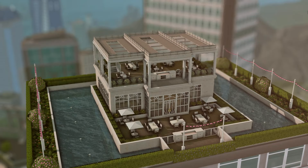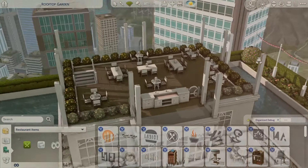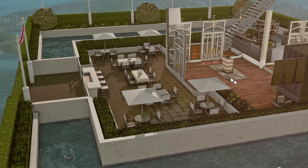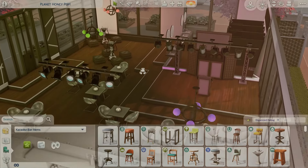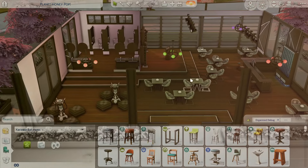I wanted to show you this absolutely beautiful rooftop restaurant in San Myshuno — I love this restaurant so much. It's so elegant with a really pretty seating area and a bar at the top. I love everything she used to make this. Is this not gorgeous? I want to come here in real life. Next is a karaoke bar on the bottom level — Sweetie used a deco feature to make it look like an actual city building, which I think is super cute.